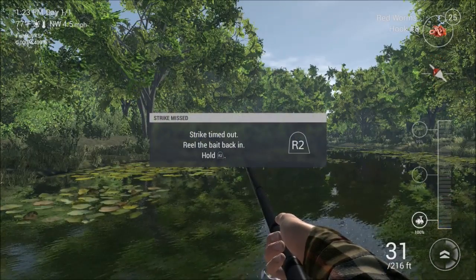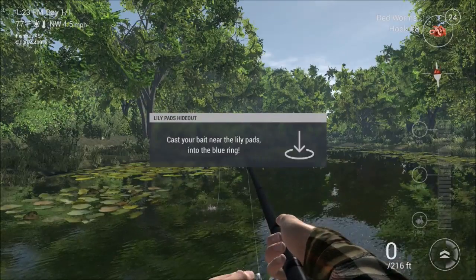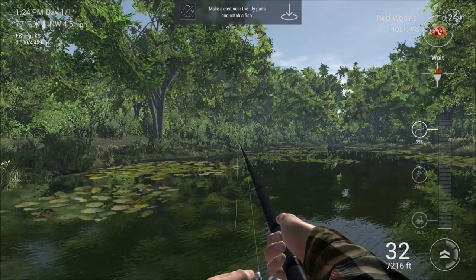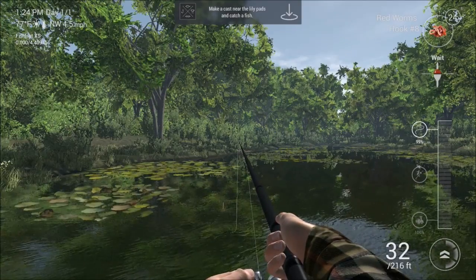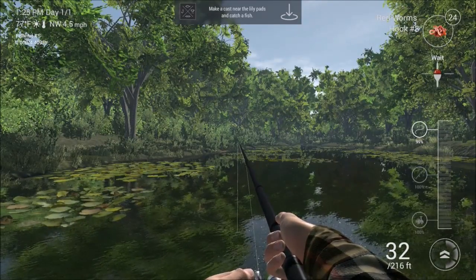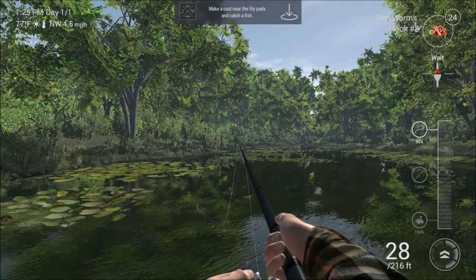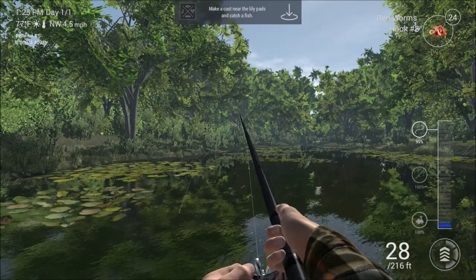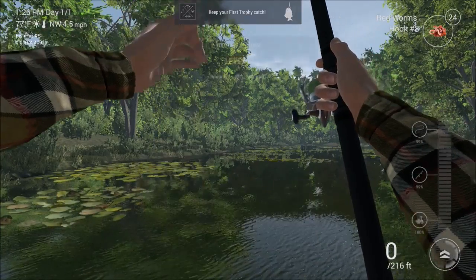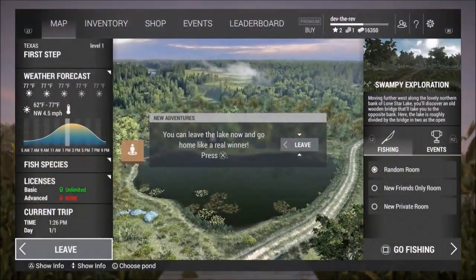This is fun. Love it. Strike that shit and just hold the R2 button - there's nothing more to it. Just hold the R2 button and hope you get it. Strike timed out, reel the bait back in, hold R2. Cast your bait into the lily pads into the blue ring. Maybe I should tap R2 instead of just pressing it. Trophy white crappie - cool! Keep your first trophy catch. Congratulations, you've reached level 2 and earned 15 for 100 dollars.